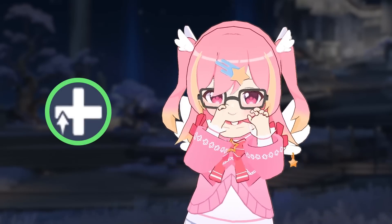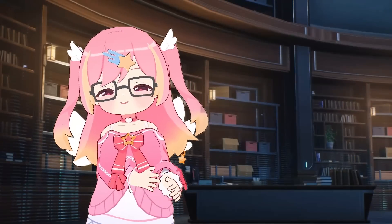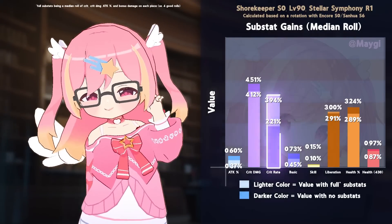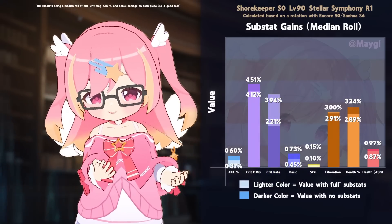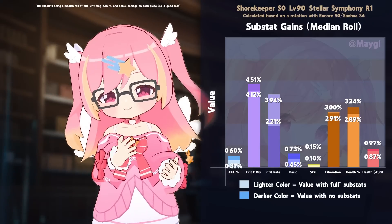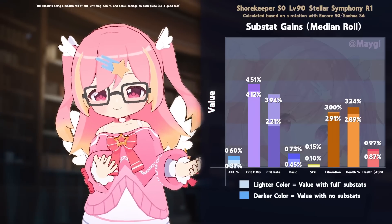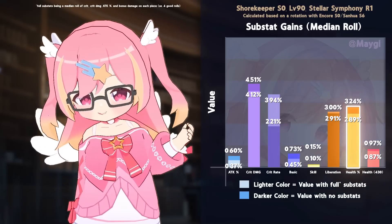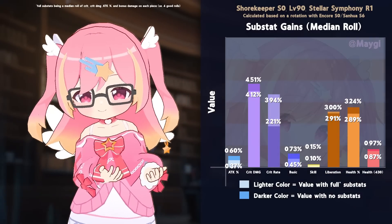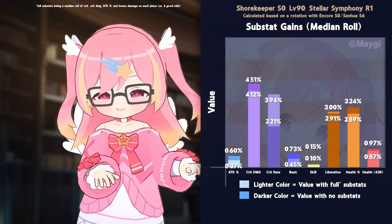Rejuvenating Glow is the only set you should be running, since Fallacy of No Return only comes on that set. In terms of substats, crit rate and crit damage are the two strongest lines. Crit rate is useful despite her nuke having guaranteed crit damage — if you're stacking crit damage, having a little bit of crit rate can go a long way to improving damage from her echo and other general sources. After these, HP% and liberation damage are suggested, as her special intro scales off them. Flat health, unlike flat attack, is not that great — try and avoid it.